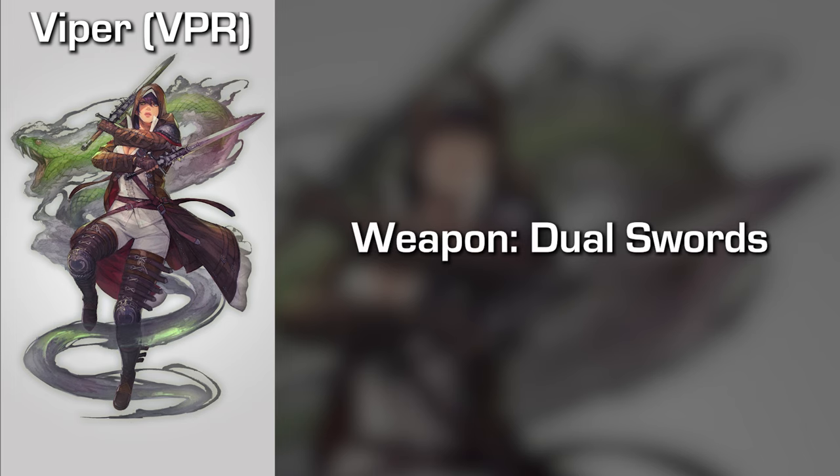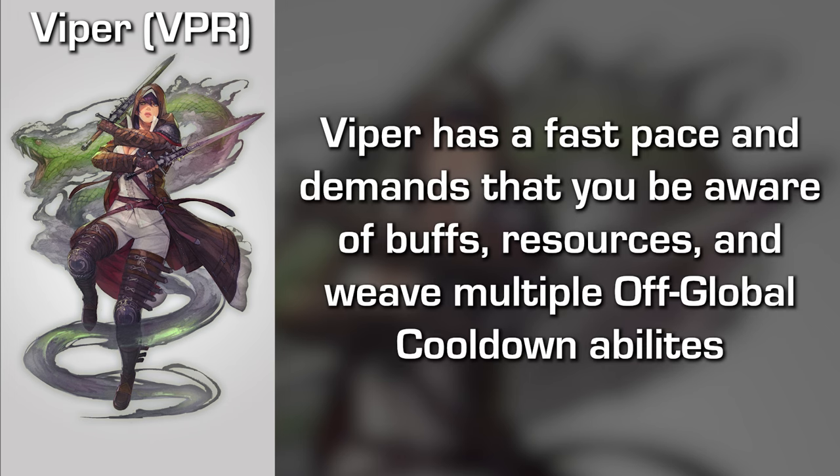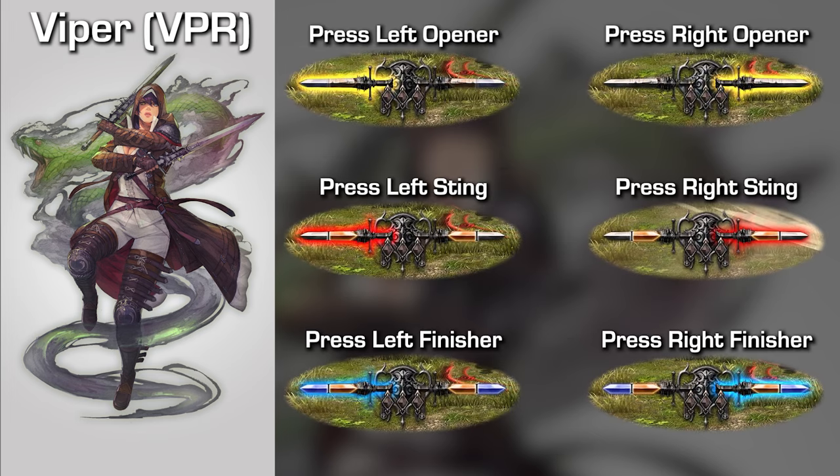First up, we're going to discuss the very basics of Viper. The job's weapon of choice is dual swords, which can be combined into a dual blade type weapon for more powerful attacks. Viper is a very busy job that keeps its foot on the gas at all times, demanding a pretty good amount of awareness for your resources and the ability to keep up with a lot of OGCDs in the kit. Examining the job gauge of Viper and how it's related to its abilities can be a little bit of a mess. My advice here is to basically ignore the segmented glow of the blades, and instead focus only on the outline glow that will show up on either side.